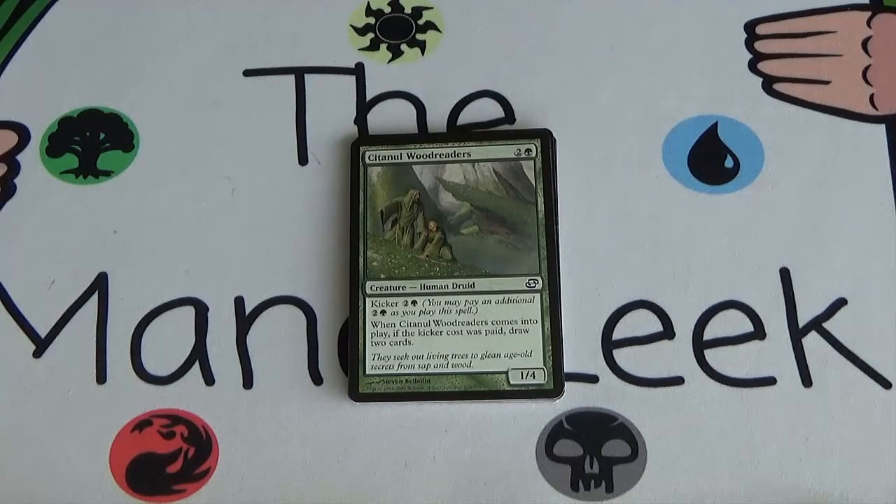Next up we have Sitanul Woodreaders — 2 and a green for a 1/4. It has Kicker 2 and a green, so you can pay an extra 2 and a green when you cast it. When Sitanul Woodreaders comes into play, if the Kicker cost was paid, draw 2 cards. So this is a 3-mana 1/4 or a 6-mana 1/4 that draws you 2 cards. Six mana for a 1/4 that draws 2 cards doesn't seem the best. Two cards is fantastic, but the fact that it's just a 1/4 doesn't seem all that good.